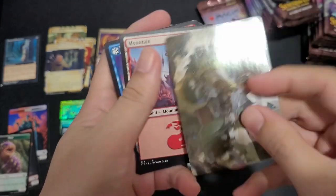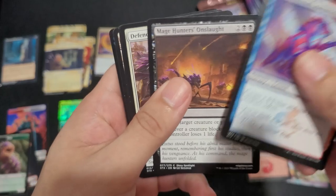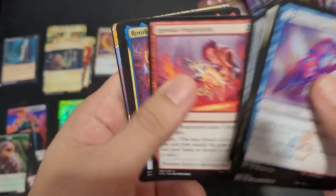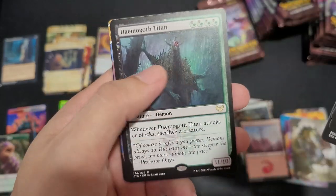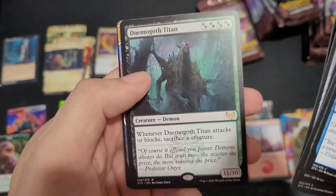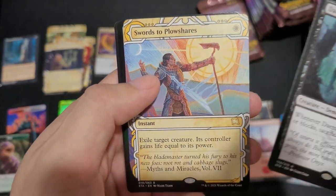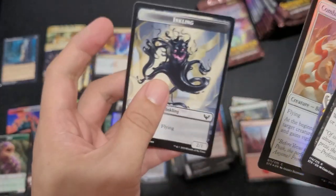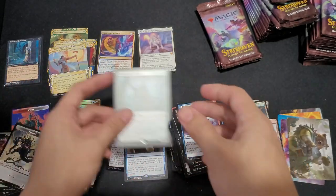Rite. Elemental Summoning. Kismari. Demogod Titan for our first rare. Swords to Plowshares — hey, that's nice. Combat Professor, and England. That's a nice hit.